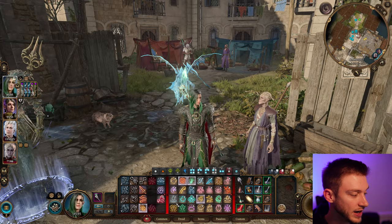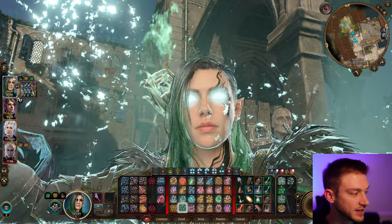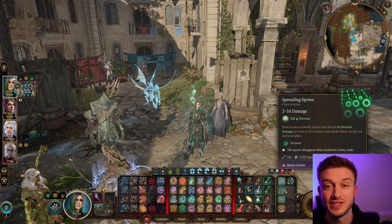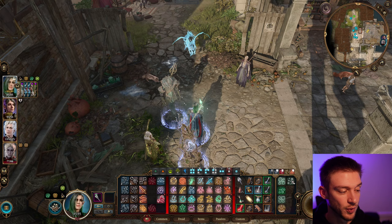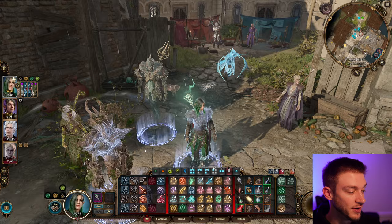Whenever we go into our Symbiotic Entity, this gives us 40-plus health, which is really nice for survivability. We can also cast the Halo of Spores here, which deals double damage in this form. We get Tin Mask Spores as an action that stops creatures from moving, and Spreading Spores which seeds an area with deadly spores dealing 2 to 16 Necrotic damage per turn to all creatures that inhale them except you and your allies. We also get the Haste Spores, which can haste your entire team for one turn — giving everyone in the area an extra action. That's pretty much broken.